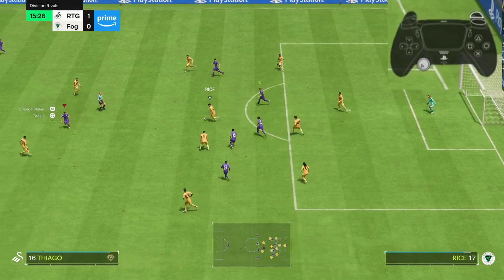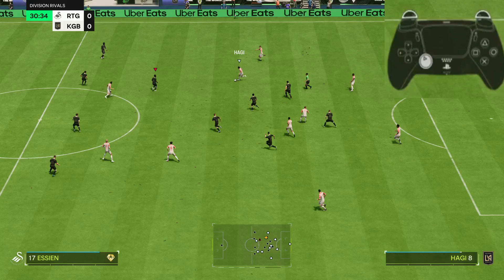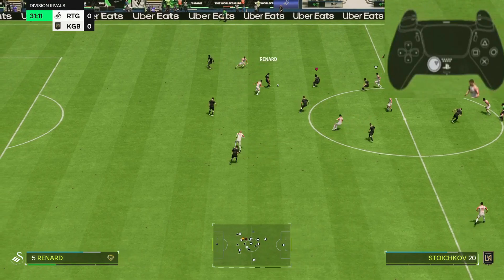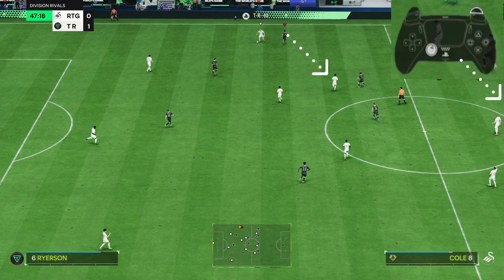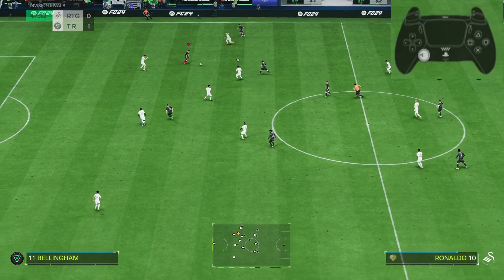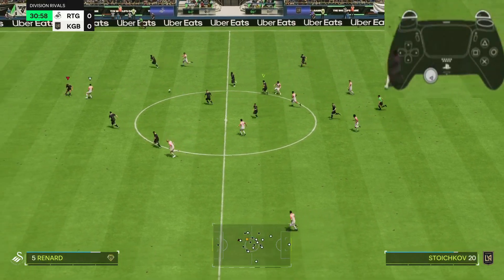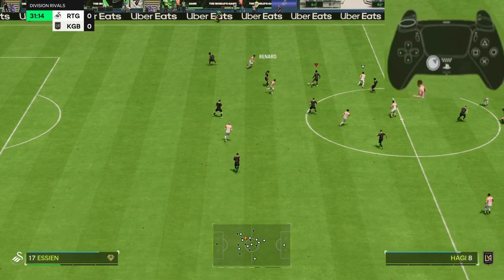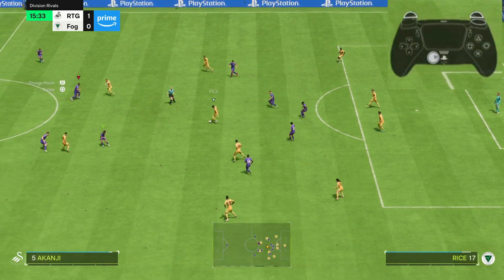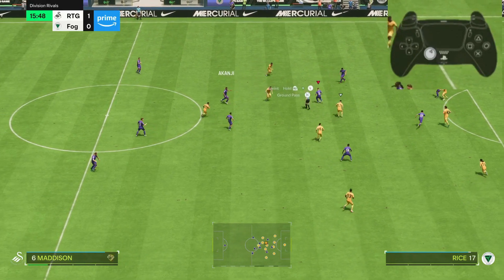Then we have the right stick switch: you use the right analog to switch between your defenders, and a lot of players use the player-relative mode where the defender with the cursor is the center of the switch. So to select any defender you flick the analog in the direction that defender is in from the defender with the cursor. The analog switch is basically used to select long-distance defenders from the ball, but elite players use it to select defenders in every situation, because the L1 or quick switch is not consistent and sometimes makes wrong defender selections in critical moments.